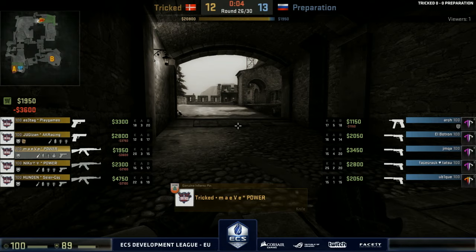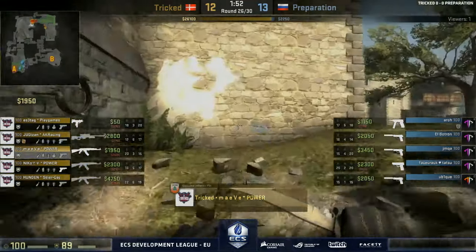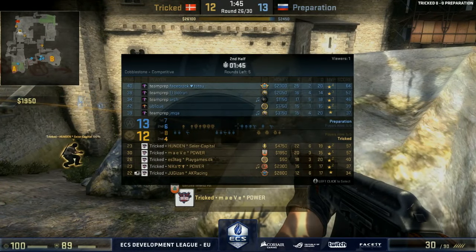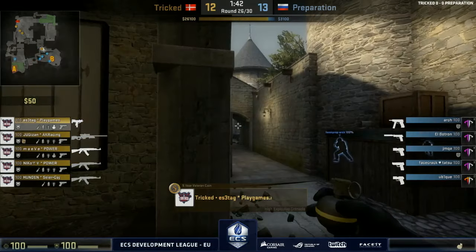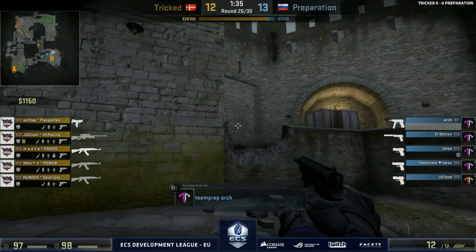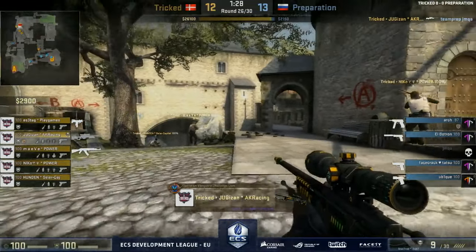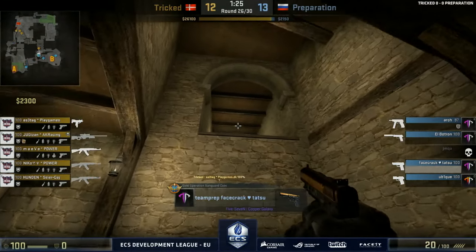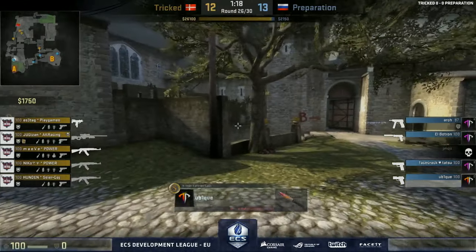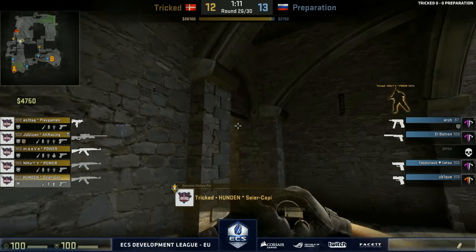Finally — we're going to have an eco round. It feels like it's been a while — both teams just been bringing out as much as they can. Isetag on the MAC-10, which might suggest a good read. Looking at the money — Preparation have no money, they're poor, they're broke, below the food line. Jumka goes down towards the A site as everyone is stacked towards B, pulling one player away in Ubik, who's been good with the P250 so far.